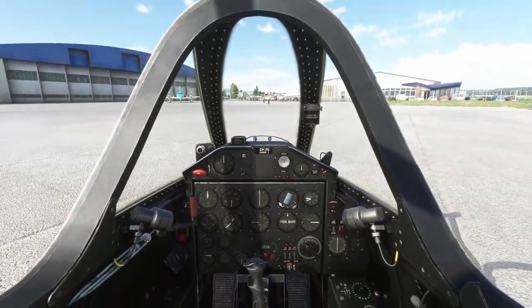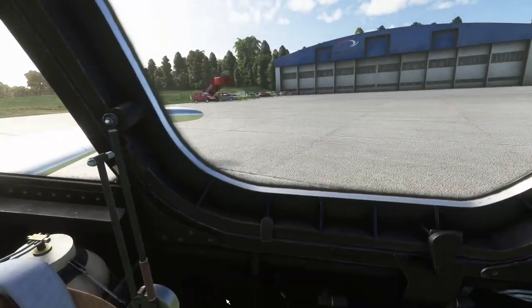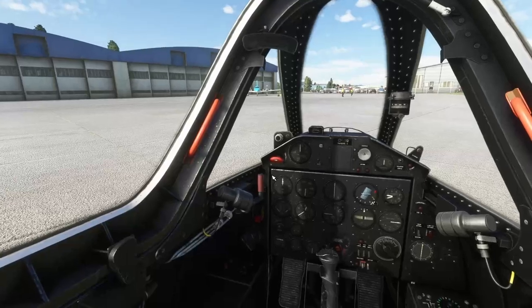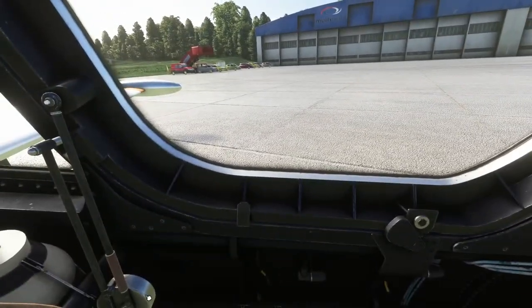You can open and lower the canopy just by clicking — it's open currently. The ball joint comes down and automatically locks. If you want to unlock it, that's the handle to unlock, then click the ball joint to open. It's nicely animated.